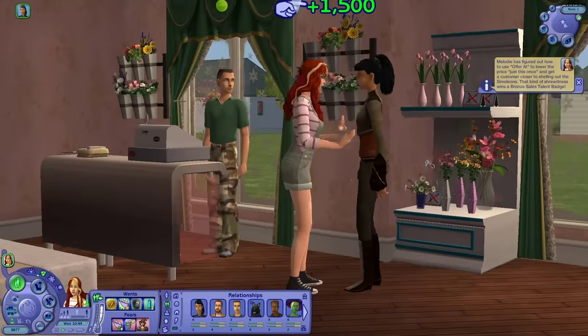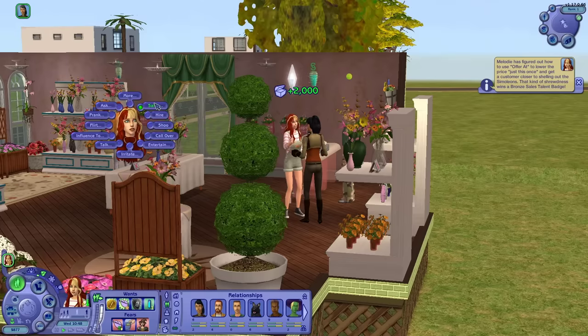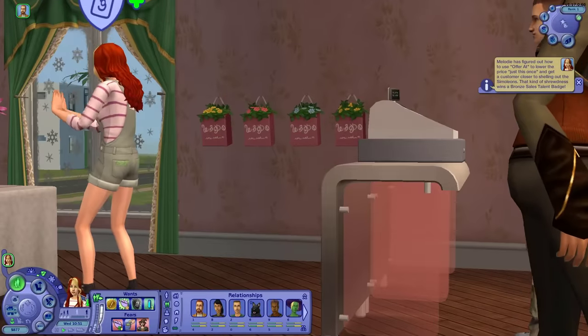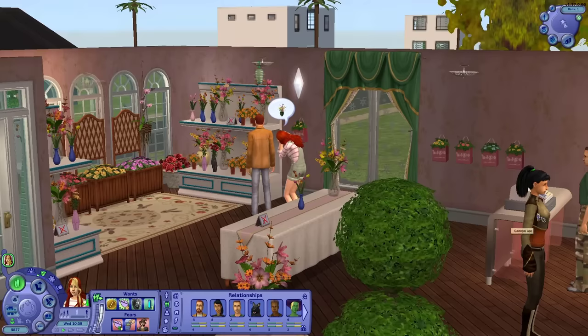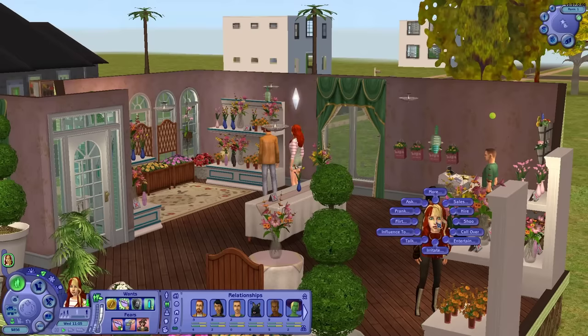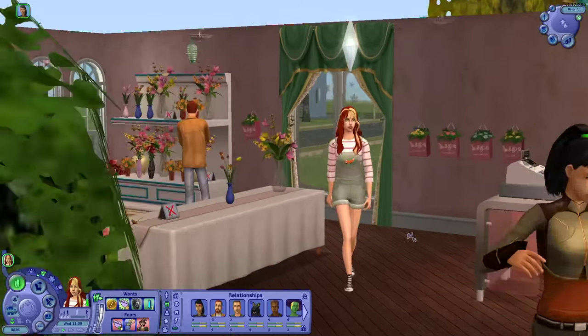But I've now unlocked the ability to offer at a lower price. So let's try that — offer at average. Let's try that on Daniel. Give him a discount. I know you don't like my sales tactics, Daniel, but what about this? Still no? Oh, he made her cry. You might need to toughen up, Melody. As a business owner, sometimes you've got to take some shit from the customers — that's kind of how it works sometimes, unfortunately.